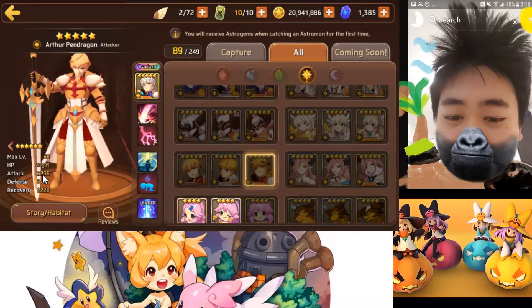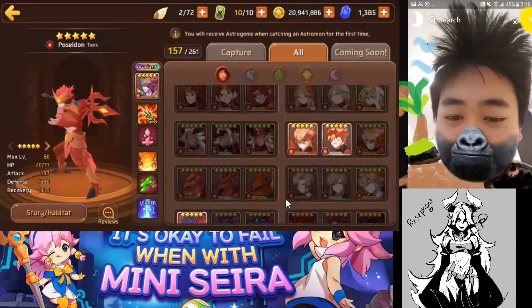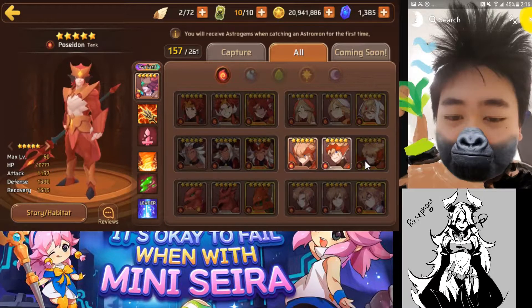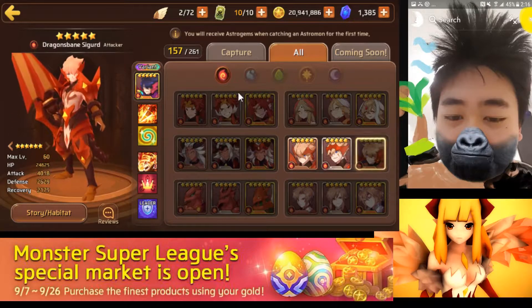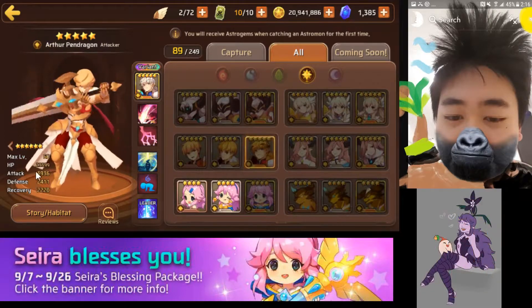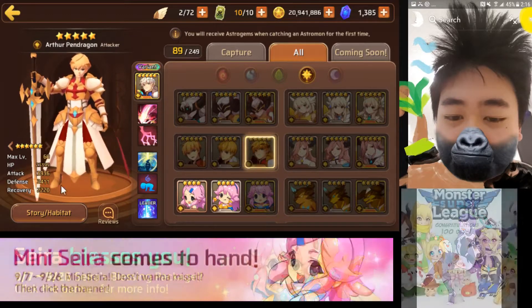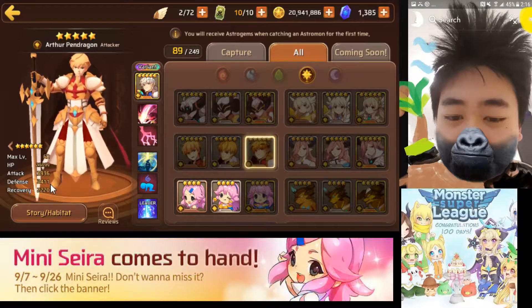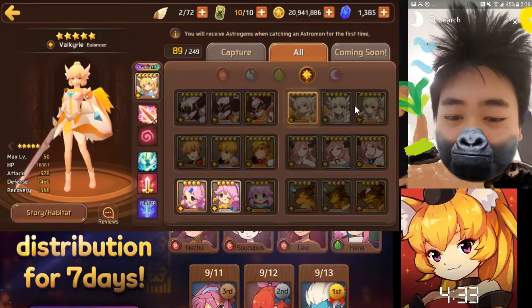Arthur has 3.9k attack, and if you didn't know, the highest attack monster in the entire game is at 4k, so this is probably the second highest. The health is really low and the defense is really low, but the attack is really high. I think Arthur is definitely better than the Valkyrie in my situation — here's why.